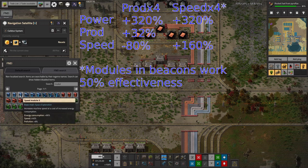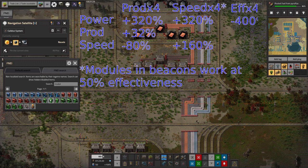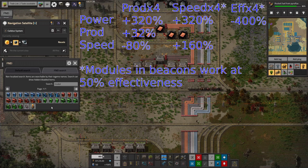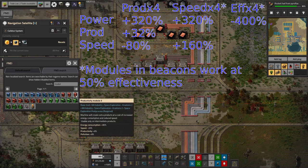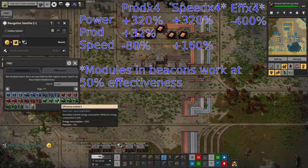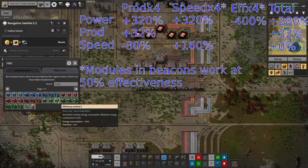So balancing efficiency, productivity and speed modules together: your power usage goes through the roof, but that's not too much of an issue because power is cheap. If you use four of each productivity module you bump up productivity by 32%, getting an extra third of everything. Your energy goes up to four times baseline; adding speed modules to bring speed back adds another 300%, so you're using almost seven and a half times baseline power. But adding efficiency modules to the beacons can knock that back down from 750% to around 350%, which is a massive improvement.